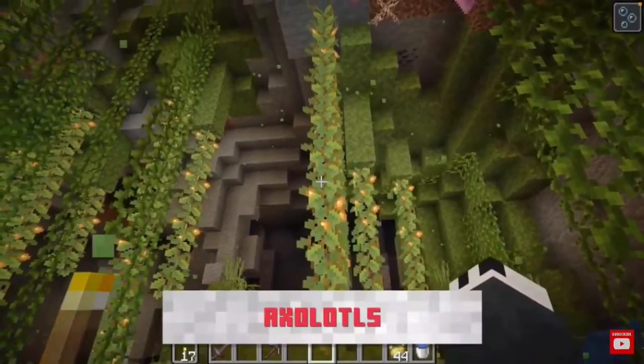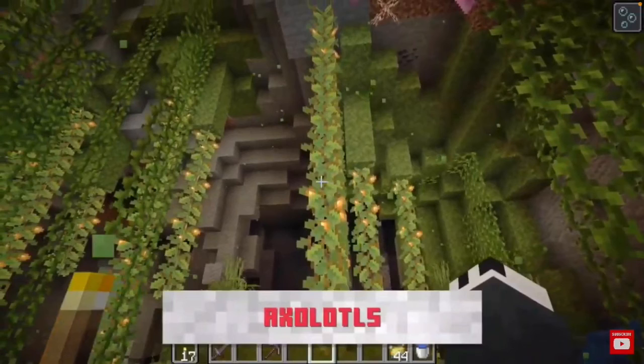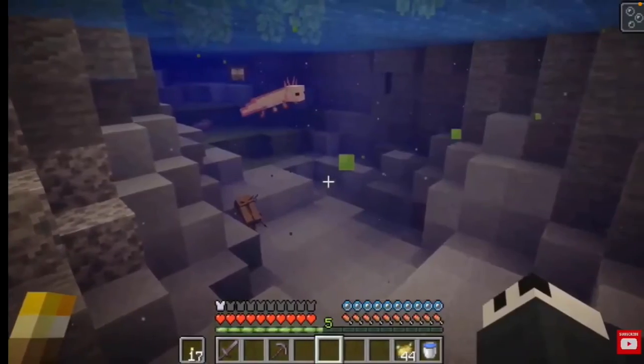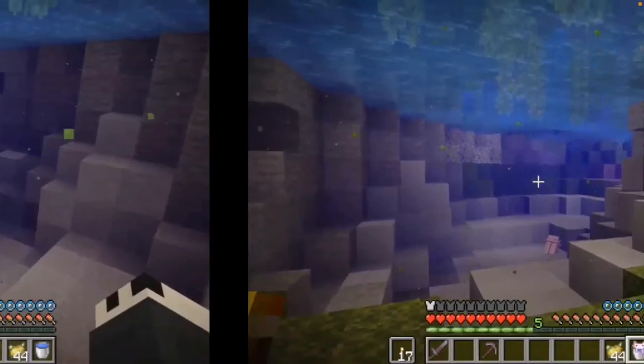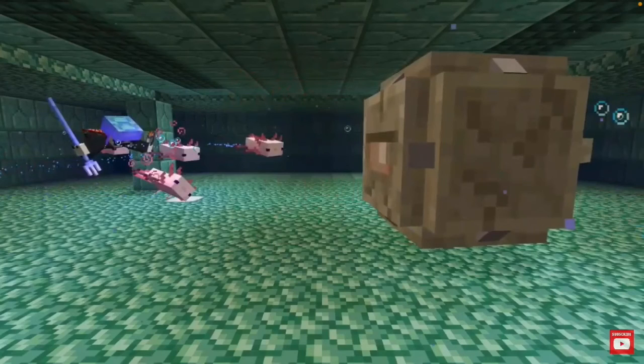Another thing I think is pretty cool — axolotls. They will be found in probably the lush caves. You can put them into a bucket and you can tame them to make them fight other mobs. And when they get hit, they will flop over on their side and pretend to be dead until they're fully regenerated.